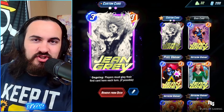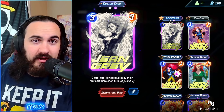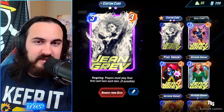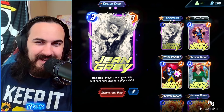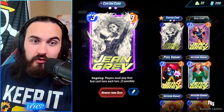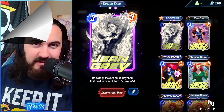Next we have Jean Grey. She is a 3-3 at the moment, but post OTA she'll be a 3-4. So it helps her perform better and take over some priority — makes her feel just a little bit better. They were talking about X-Men 97 being an influence on Jean Grey getting a buff. So it's another good control card to have. Still nothing crazy, but we always love Jean getting some love.